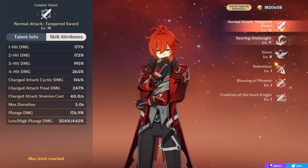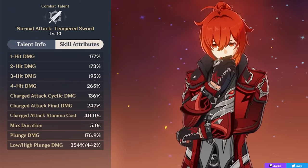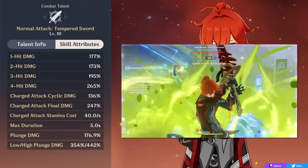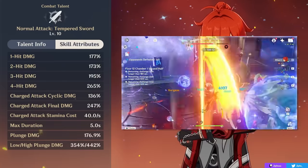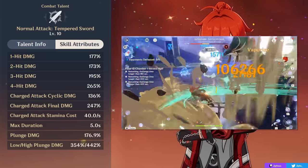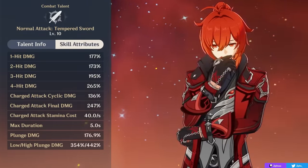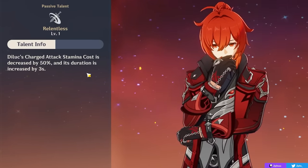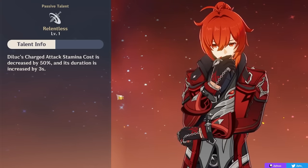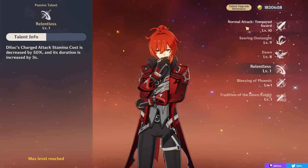This, paired with his decently high scalings — and actually the highest plunge attack scaling in the game (high plunge, outside of Xiao when you factor in his burst) — enables a pretty solid pyro hyper carry role when played correctly, because of how much pyro he can apply and how significantly he increases damage with reactions like vaporize or melt. Diluc's other passive talent is completely useless since you're not charge attacking on him — it reduces charge attack stamina cost, and I don't know why it's in the game.